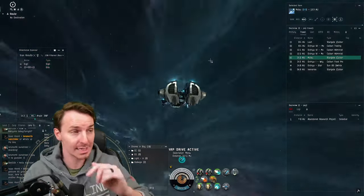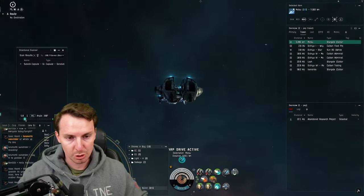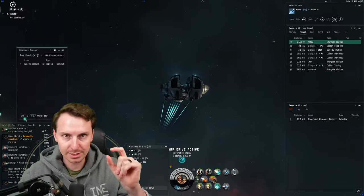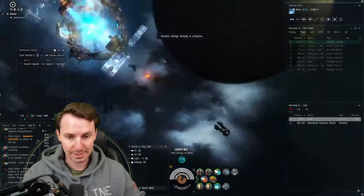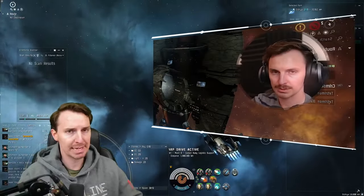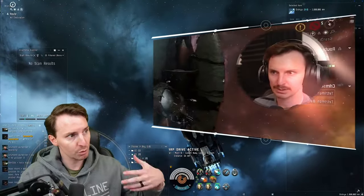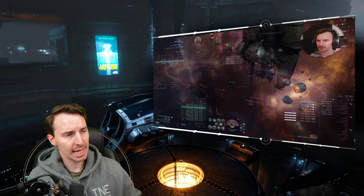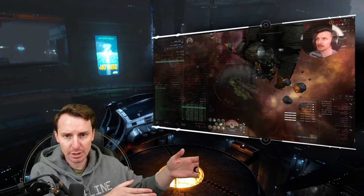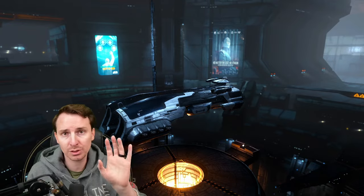Speaking of dscan, you have to make sure you're scanning constantly. When you're on the site, I typically set my dscan to 5 AU because you have to get to the site through a warp acceleration gate — if something lands on the initial beacon, you'll see it on dscan before you see it on grid. It's all about getting those precious seconds. Once on grid, focus down the big ships — cruisers or battlecruisers. Typically the omens do the most damage to me. Once you get through those, go after the frigates. My final tip: when you have a lot of ISK in your cargo bay going from site to site, go to the nearest station, drop your loot off, and come back for it later. Even if you get ganked, you'll secure some of your stuff.